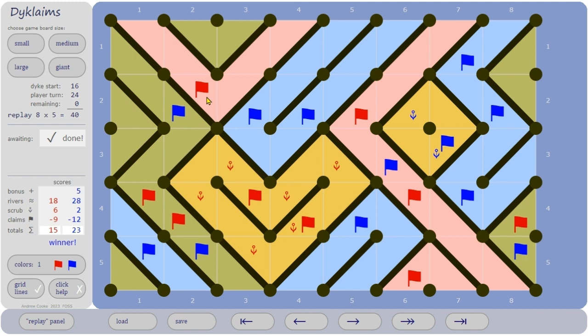When you're playing, every claim costs one point. So from the scores you make from rivers and scrub, you have to subtract the number of claims you've made. There are 9 red claims and 12 blue claims. You have to decide if you want to make a claim or not — and that's how you decide who the winner is.